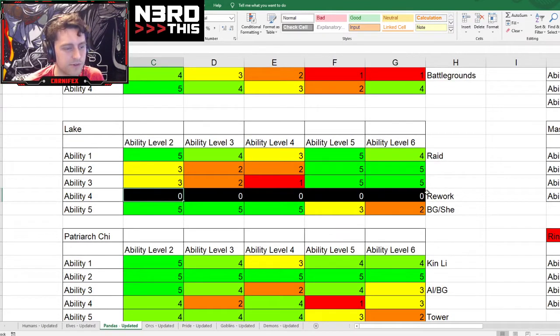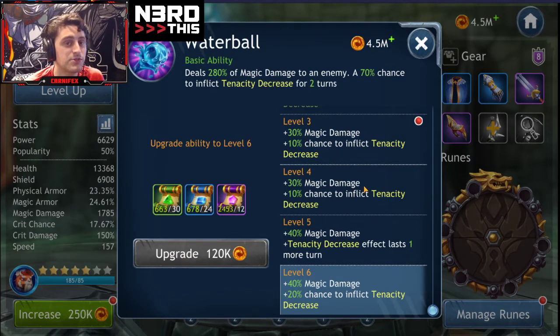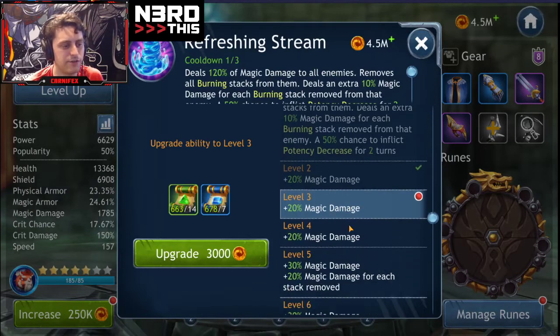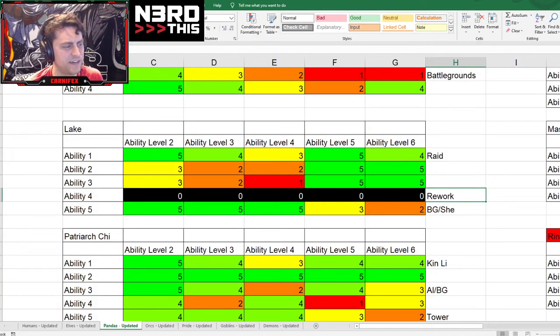Moving on to Lake — the only zeros I give in this entire series. A lot of value late, not a ton early on. We like the beginning of his leadership but not the end as much. It's pretty flat, but the tenacity decrease is not something to sneeze at — particularly if he's using this on his second turn. If you want to try and stun a tank like Tromgar, getting that tenacity decrease out there can be really significant. He's not going to have the craziest potency because you want him to hit hard — that's really what he's about. Eventually he gets 280% magic damage with a chance to inflict tenacity decrease. That's not bad for Raid either.